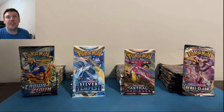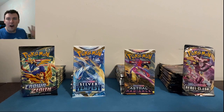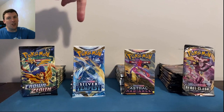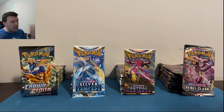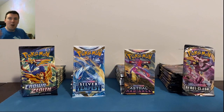Welcome back to the Pokey Cuz TCG channel for a pack battle video featuring some really fun sets from the Sword and Shield era. For today's battle we've got 12 packs each of Crown Zenith, Silver Tempest, Astral Radiance, and Rebel Clash — 48 packs total. Let's start the music and have some fun.